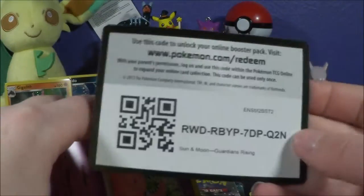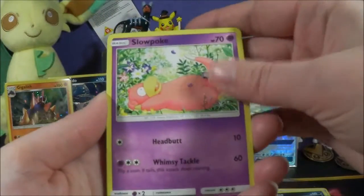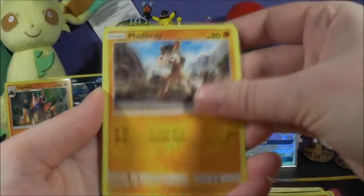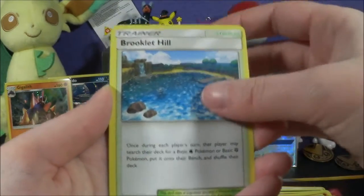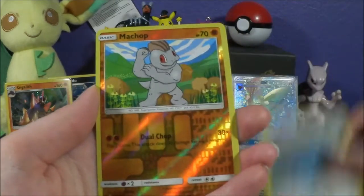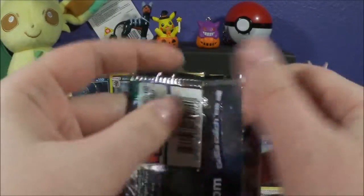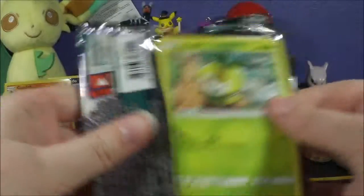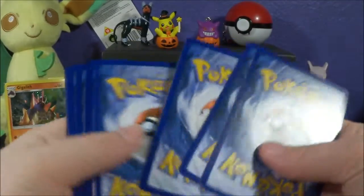I seem to — ugh, that first pack magic, man, coming through. Hopefully all the codes are going the same way. I cannot believe that Sylveon GX, holy crap. Field Blower, Hakamo-o, Brooklet Hill. I'm having such difficulty beating Brooklet Hill in the game. Machop, reverse, and a Vanilluxe. I cannot get past the Brooklet Hill trial with the Araquanid — I've got to just keep training my Pokemon hard. There's your code. Four and two.